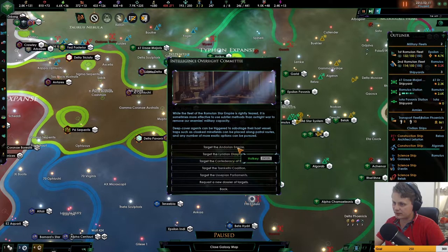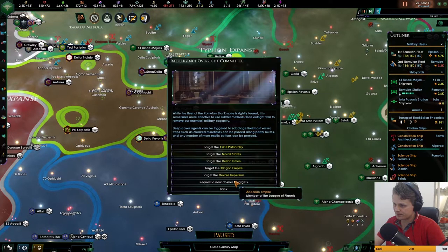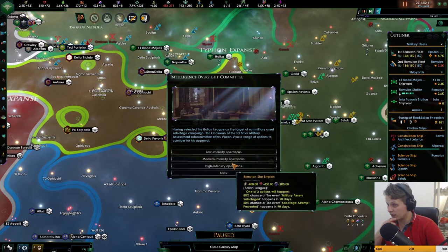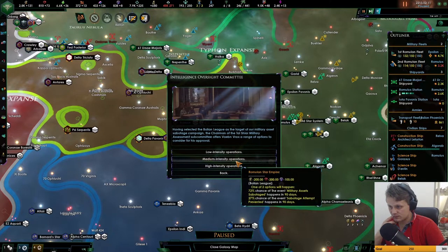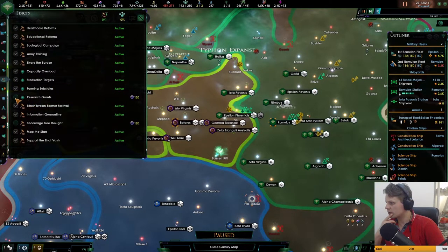Advances in healthcare — still don't think I want that, let's go for this one. Once those ships are done we're going to be sending them — he's focusing on my vassal, I really don't care about that. Sabotage an enemy flagship of the Bullions — they are the strongest in here right? Bullion League — thank you. Research grants — let's go with medium, let's get research grants.